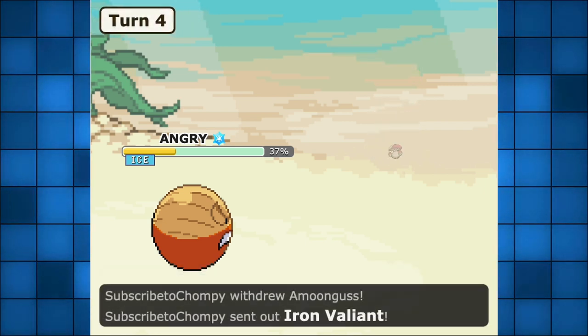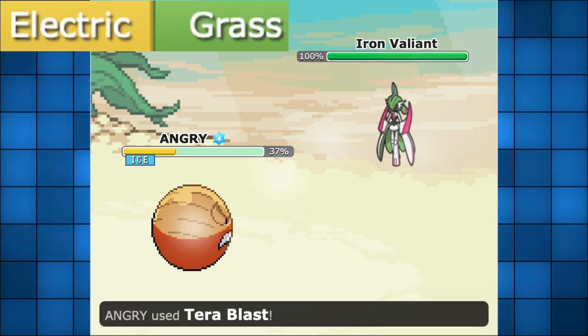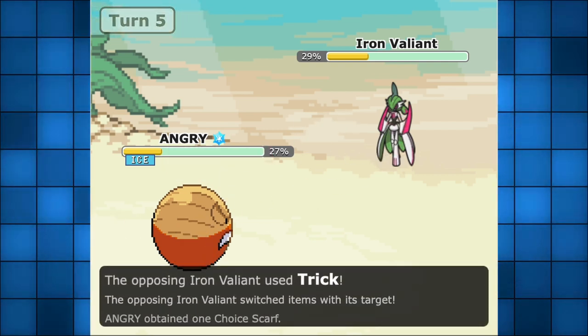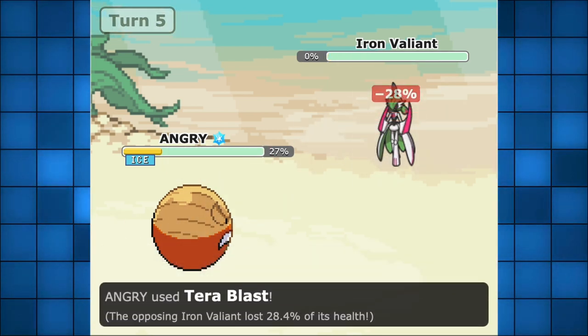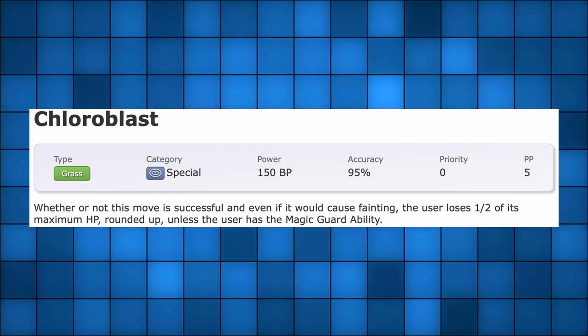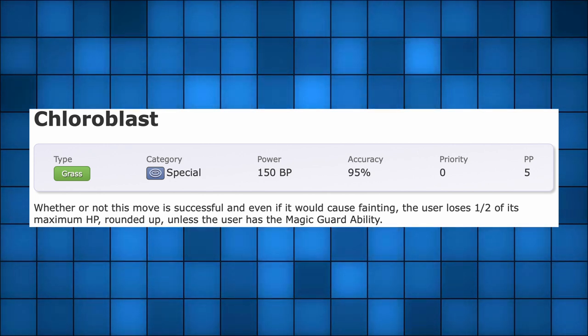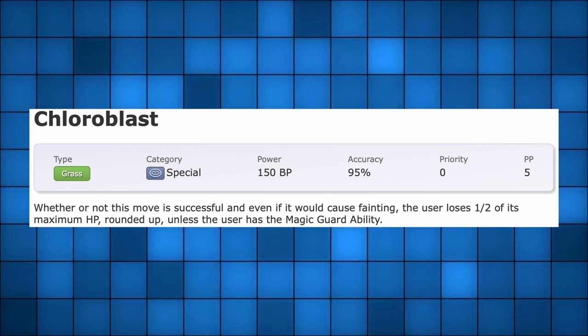This means it was so easy for ground types to switch in and completely neutralize it. Hisuian Electrode has grass coverage, being a grass and electric type, which bodes nicely against those pesky ground types. It can hit back with Giga Drain, Energy Ball, or Chloroblast — a base 150 grass type move with 90% accuracy that deals massive grass type damage in exchange for 50% of its HP.